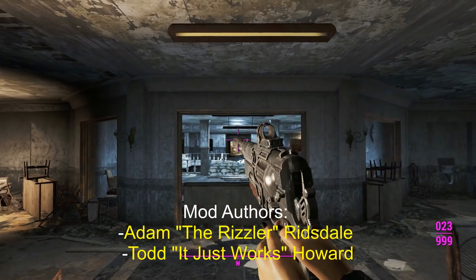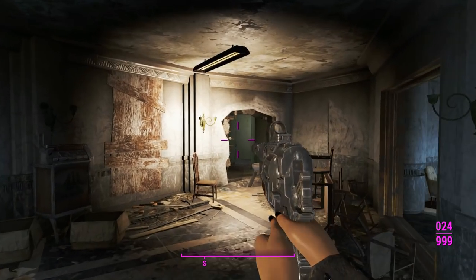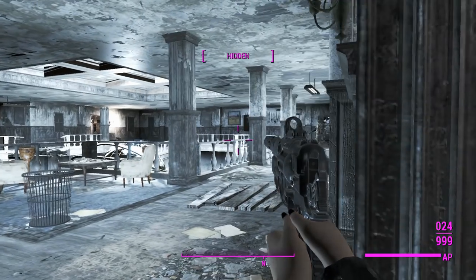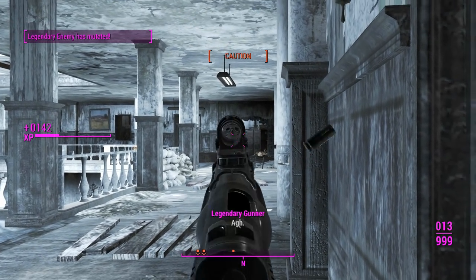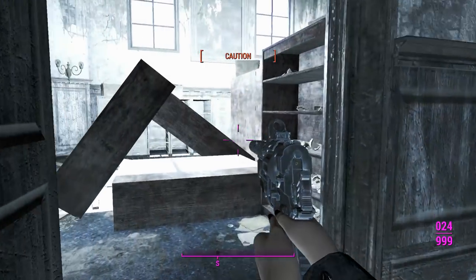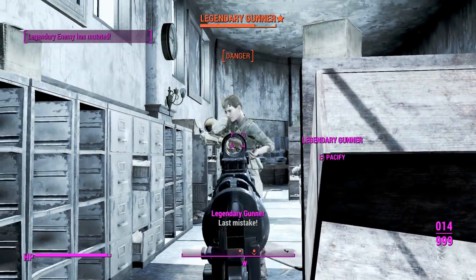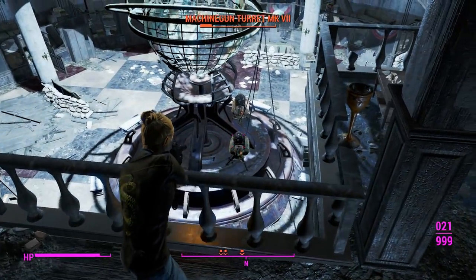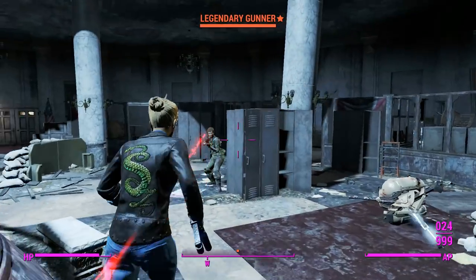Here we are in Gunner's Plaza with the classic 10 millimeter pistol. The reload is obviously the 10 millimeter animation. We'll get stuck into these gunners, going around corners stealth-critting them until they die. We're doing pretty good damage so far, and this thing has custom sounds, which is good — getting sick of hearing that base game 10 millimeter sound. Damage output is relatively the same as the 10 millimeter but a little bit more.